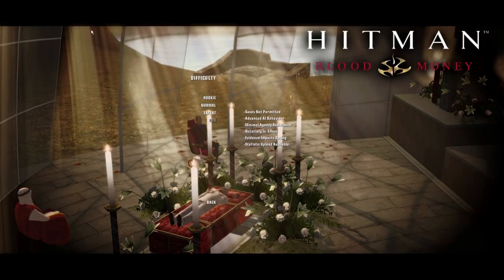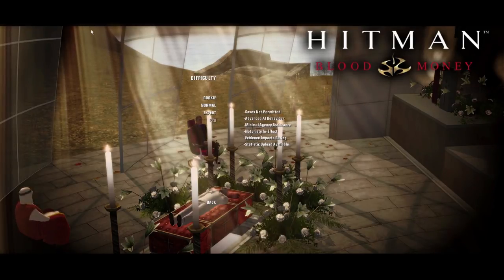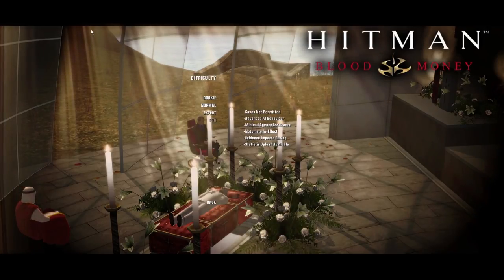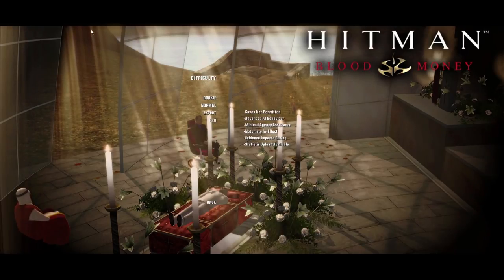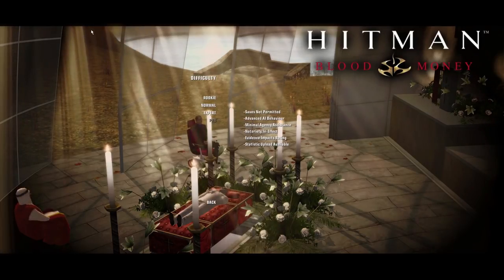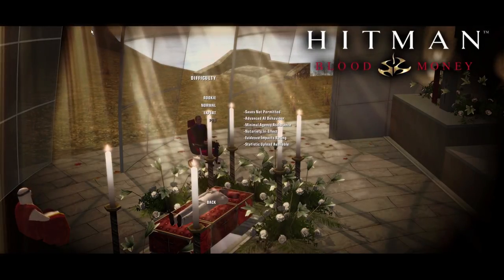You pick difficulty on this menu — we're on pro. So you can't save during a stage. AI advanced behavior, which... the AI didn't age the best, but the game is still really fun. Minimal agency assistance, which still gives you more than I'd like. Notoriety in effect — notoriety is a pain in the ass and not a very well-built system, but you'll see what that is soon. Evidence impacts rating — that's if you get caught on tape. And statistics upload available, which I believe means you can upload your score online.